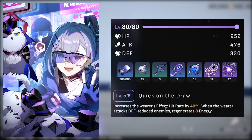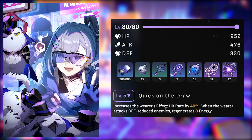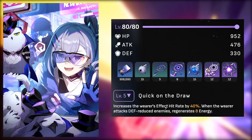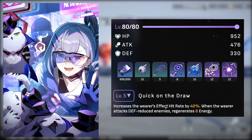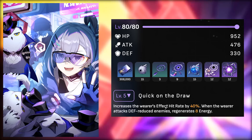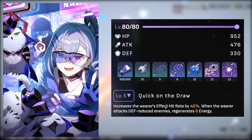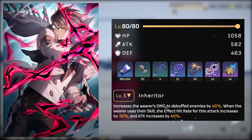The next recommended light cone is the free light cone we are getting in patch 1.1 before the tutorial mission starts. This light cone is extremely strong, providing insanely high effect hit rate as well as energy regeneration when attacking enemies whose weaknesses have been reduced. I recommend it over the other five-star light cone 'In the Name of the World.' At maximum superimposition, it provides a lot of effect hit rate and energy regeneration, especially after Silverwolf's ultimate applies the defense reduction debuff, allowing her to regenerate ultimate faster. 'In the Name of the World' is still a good option for those who missed the free light cone in patch 1.1.